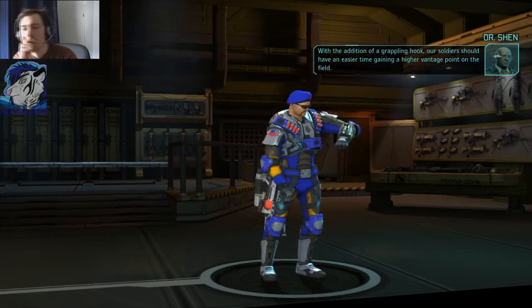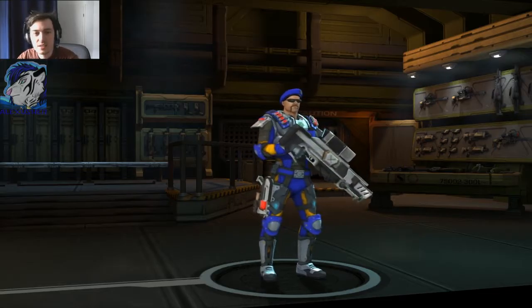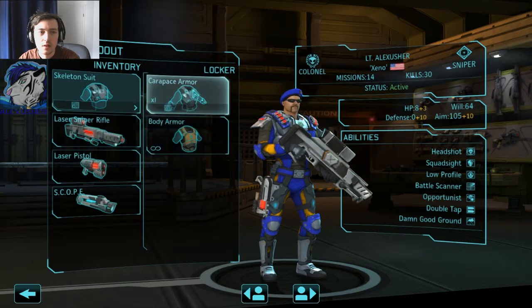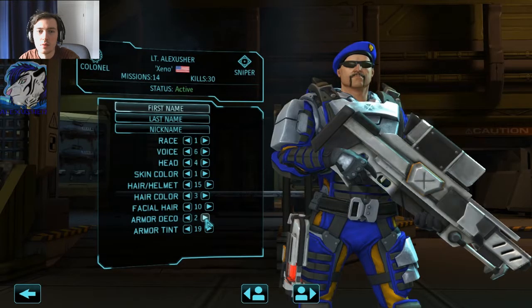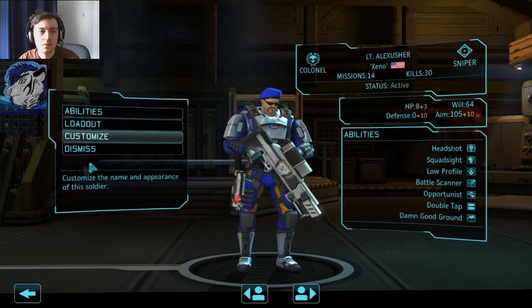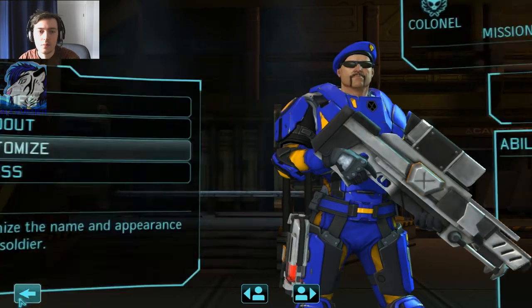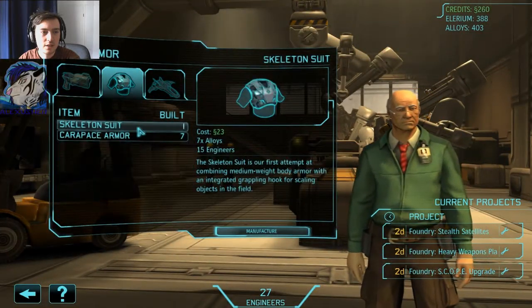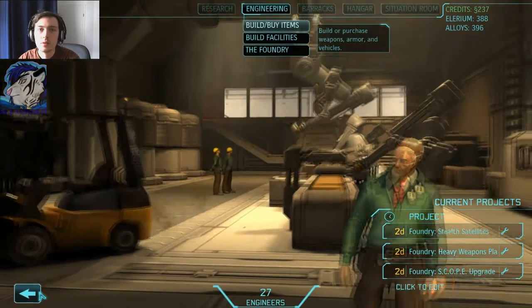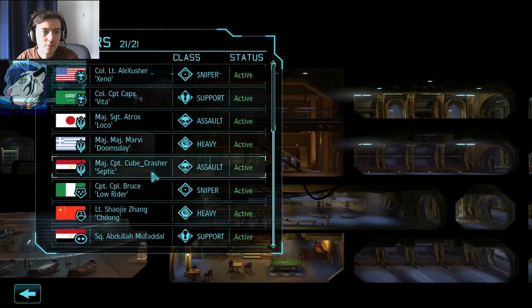With the addition of a grappling hook, our soldiers should have an easier time gaining a higher vantage point on the field. I think that's good for snipers. The defense is nice, the health is okay — I think I will go with that. Let me see if there's any other armor. No, that's not looking too good. Let's stick with one then — or maybe three, that's okay as well. That means I will need a second one, since I got a second sniper — which is Bruce.